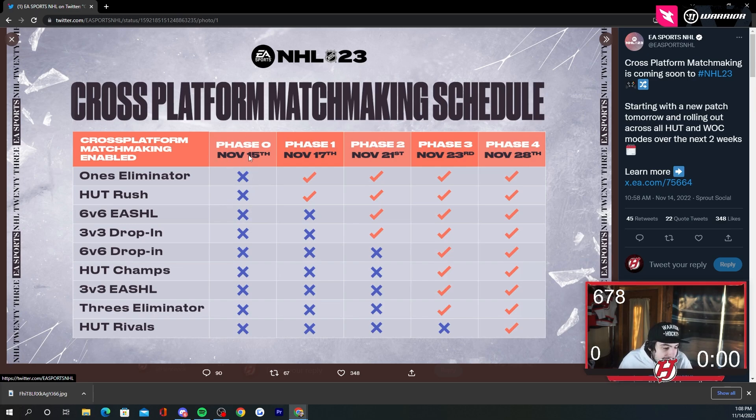So here's how it works. Phase 1 is going to be Ones Eliminator and Hut Rush. Basically once November 17th hits, if you search a Ones Eliminator game you can match against other consoles — PS5 if you're on Xbox Series X, or if you're on Xbox One you can match against PS4. Hut Rush, same thing. I'll be playing some Hut Rush; I want to test that out and see how active it is. That could be very interesting and very nice to see in the game.